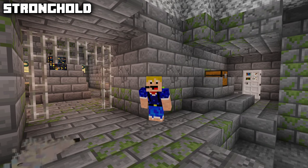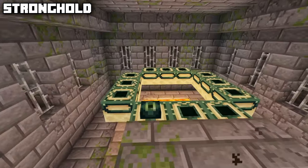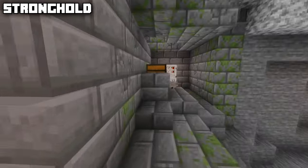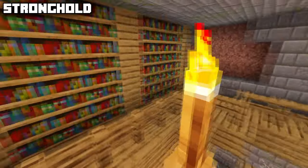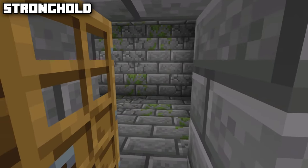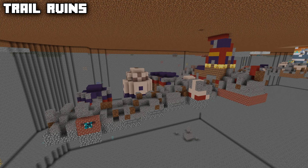If you've ever beaten Minecraft you'll be very familiar with the stronghold — another underground structure which contains the end portal, which brings you to the end dimension when filled with eyes of ender, and a silverfish spawner. It also contains altar chests which can have ender pearls, and libraries where you can now find the eye armor trim in every chest. You can find a stronghold by throwing eyes of ender and following where they fly.